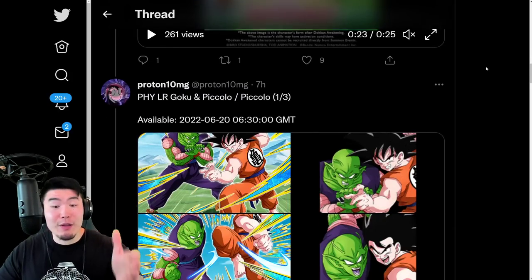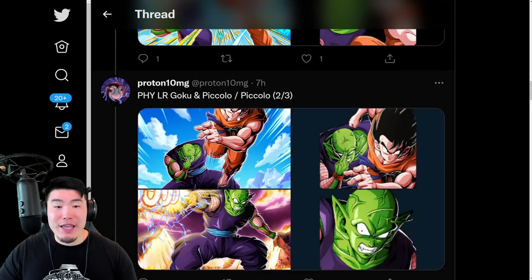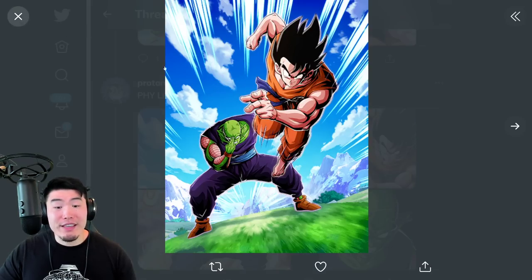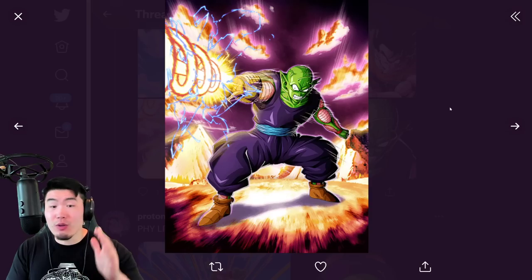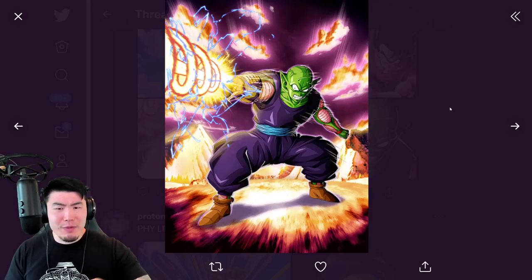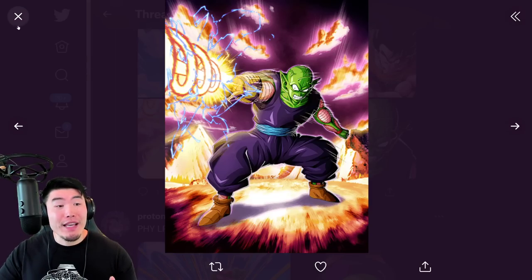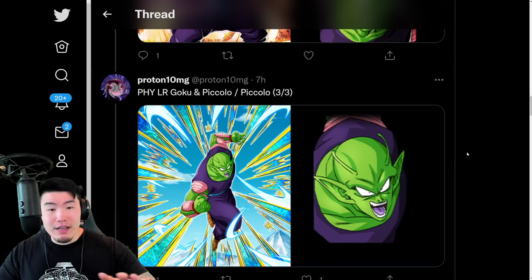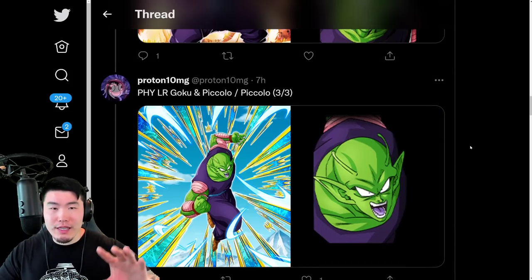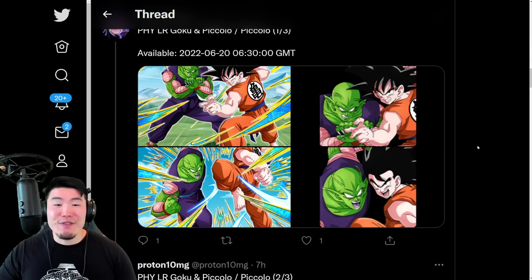From there we have the LR assets, starting with the SSR going into the TUR. Then we have the LR along with the Exchange into the Piccolo. I gotta say, this art looks absolutely phenomenal — the background, the beam, the lighting — this is easily my favorite Piccolo art in the game right now. We also have this other Piccolo from the LR Goku and Piccolo asset pool. A couple of Piccolos and then the arts for the different forms.